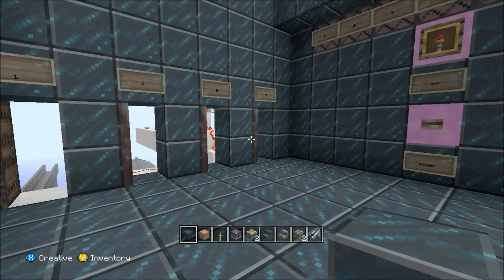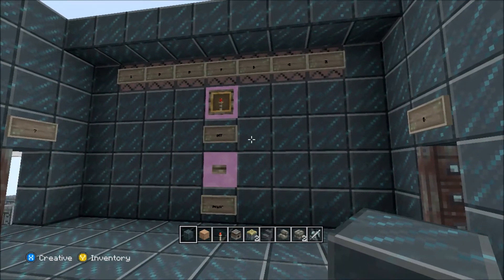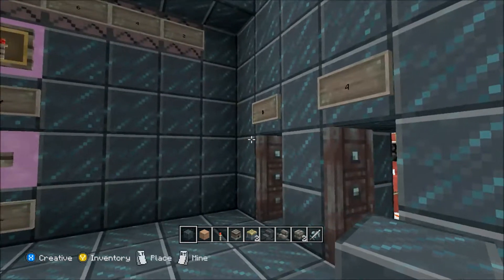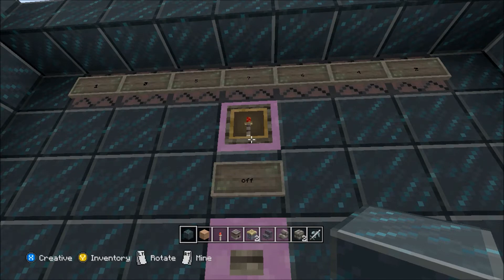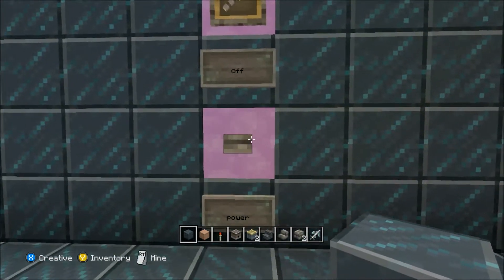Redstone everywhere! I have for you a 7-in-1 switch — you can run seven different redstone contraptions using just one switch, and you can pick which one fires up at any point. I've got seven doors that are open here, the even ones on one side and the odd ones on the other. There's an item frame with a redstone torch, which is basically your dial for selecting which one you want to power up. I've selected number one.